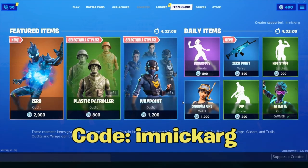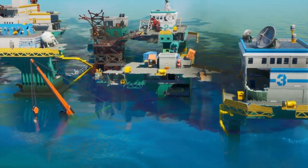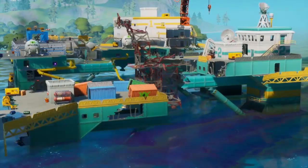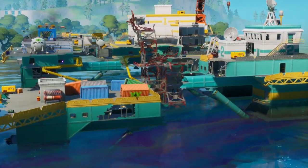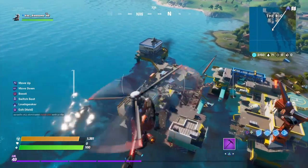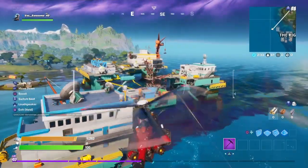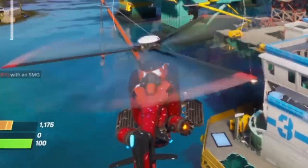Our first map change is actually coming from the bottom left part of the map over at the oil rig. As you can see, a bunch of oil spilled everywhere because it obviously exploded. I don't know what happened here. I don't know why you would still land here — there's not a lot of chests anymore. But if you want to land here you obviously can. There's a helicopter there and I'm giving you guys a better point of view of it from that helicopter.